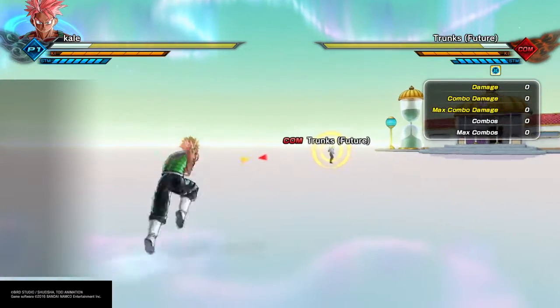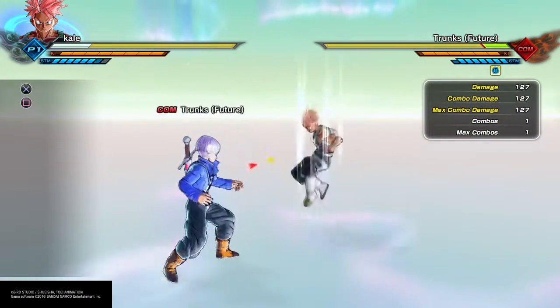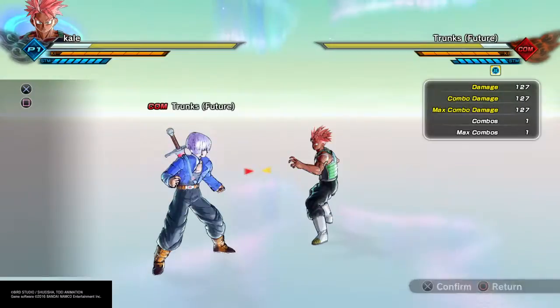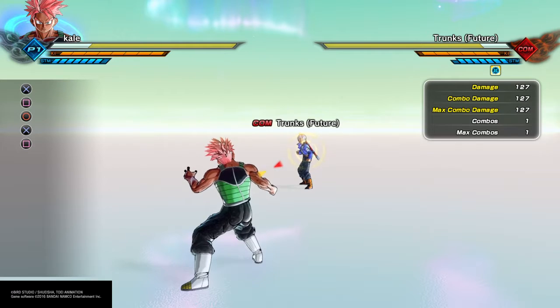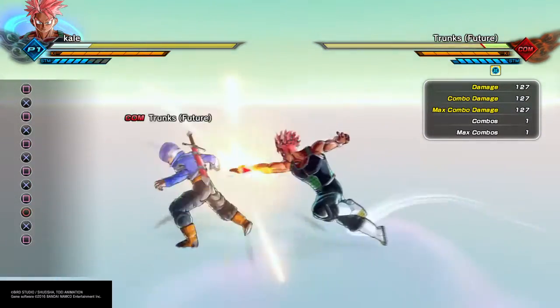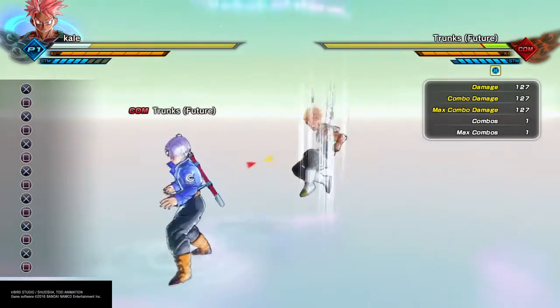Next thing you want to manage is stamina — the blue bar under your health. If you're being attacked or attacking somebody and you press X to get out of a combo or continue your combo, you're wasting your stamina. You don't want to do that consistently because the more your stamina goes down, the better chance your opponent has of winning. So you're going to manage that very well.